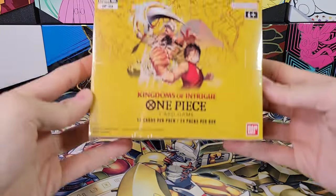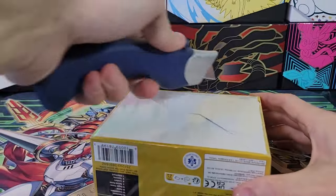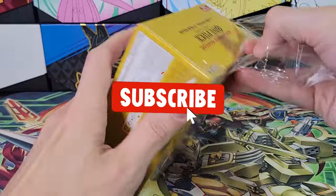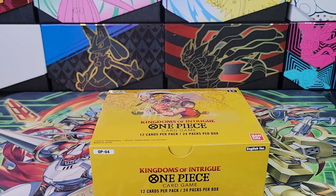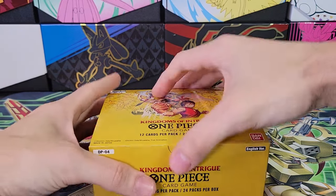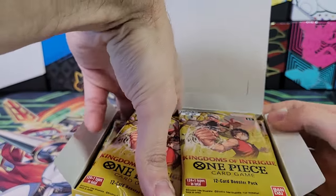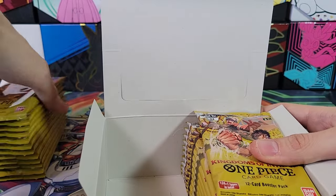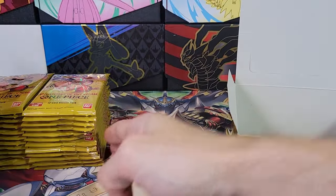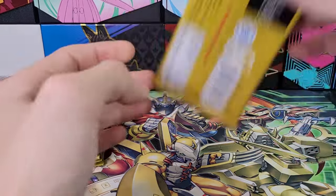Hello, welcome back to TCG Dreamland. We are on part two of the week of One Piece. So if you didn't see the Pillars of Strength, go check it out because I pulled the third most expensive card in the set. Because a lot of times I'll say the third best card in the set, meaning the third most expensive card in the set, and then someone in the comments will be like, that's not the best card, this is the best card. I'm talking about value, not playability. I'm more of a collector myself.